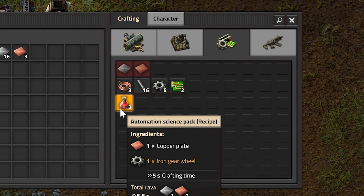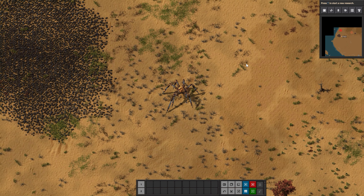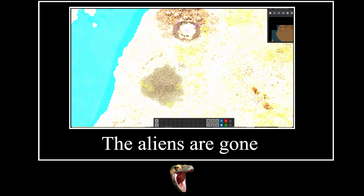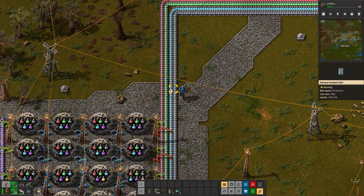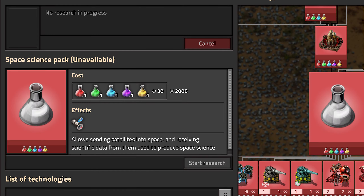Factorio's progression is entirely based in research. When you start a game, you can't immediately spawn a spider death bot that can literally fire missiles and make Hiroshima look like child's play. In order to progress, Linus puts power and science packets into labs. There are multiple types of research materials that vary in levels of questionability.